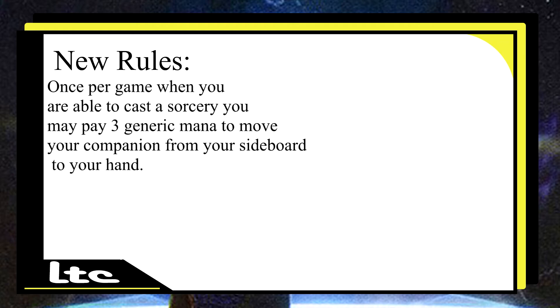We have one more rule — this one is a newly implemented rule. You can now pay, at sorcery speed, three generic mana to get your companion from your sideboard and put it into your hand. In Commander, I don't think that's going to be utilized a lot. I don't see why you would want to put it into your hand — besides for cards where you can only play cards from your hand, like the new white card from Ikoria, Lair of Behemoths. Or if you played Omniscience, you don't have to pay mana costs. But mainly just small edge cases like that — it's not a huge change.